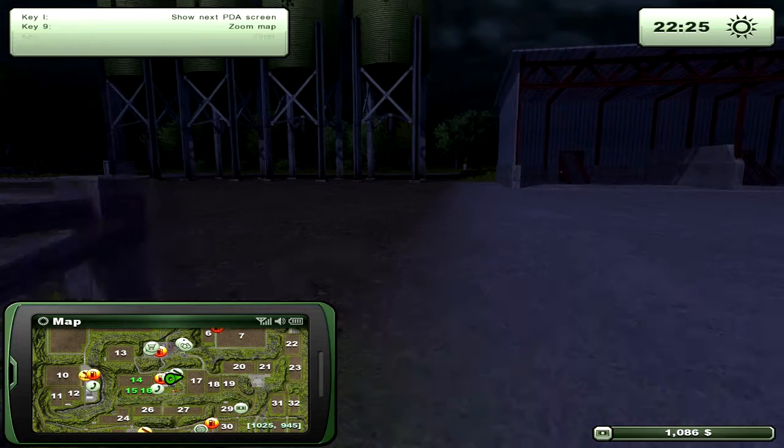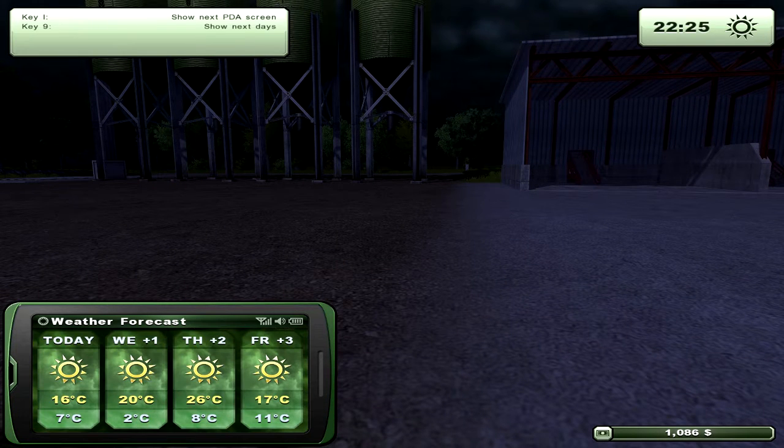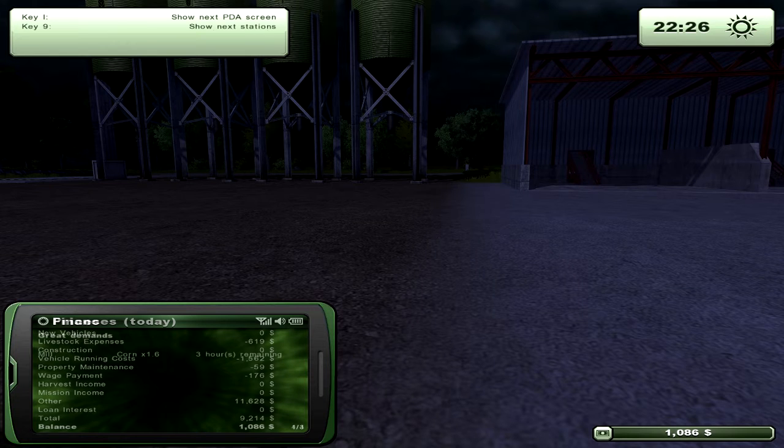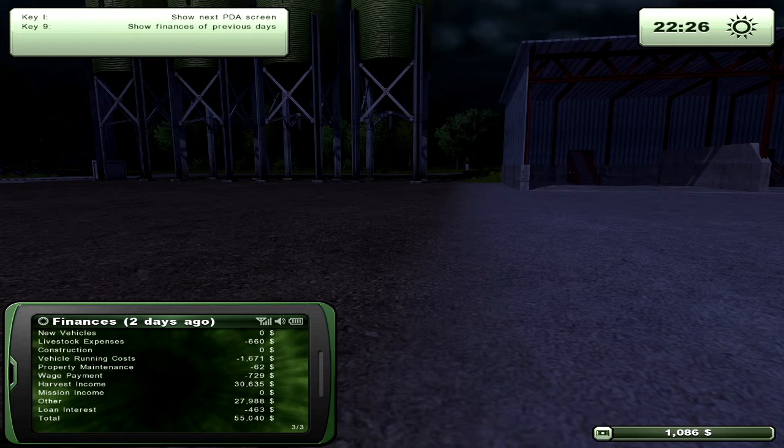The next PDA screen shows your weather forecast for up to 13 days. If it rains you can't harvest — that's about the only importance of the weather. The following screen shows all current crop prices. Then there's a finances screen showing up to two days ago, though there's a much better way to view finances using the Insert key, so this screen is rarely needed.